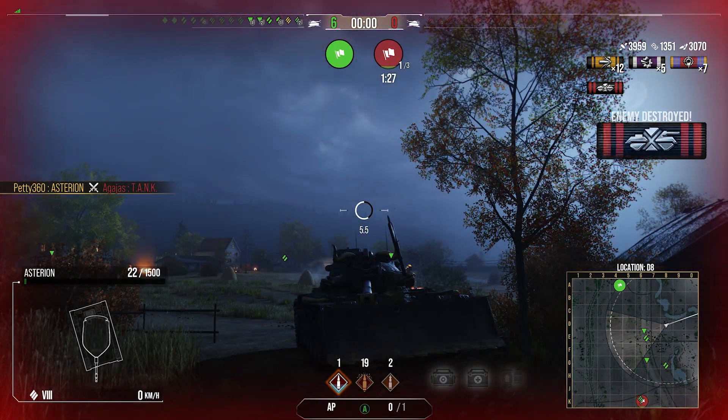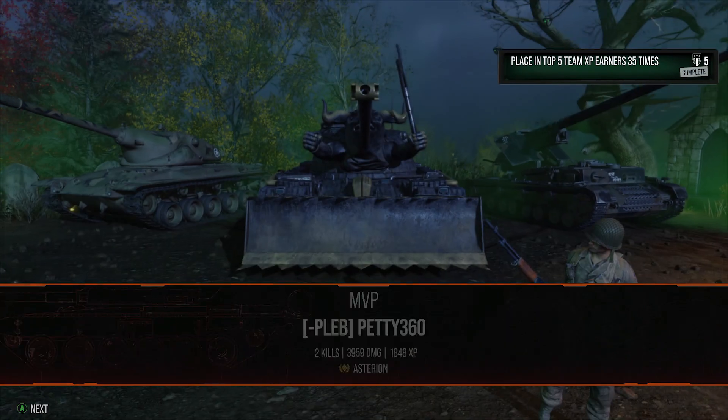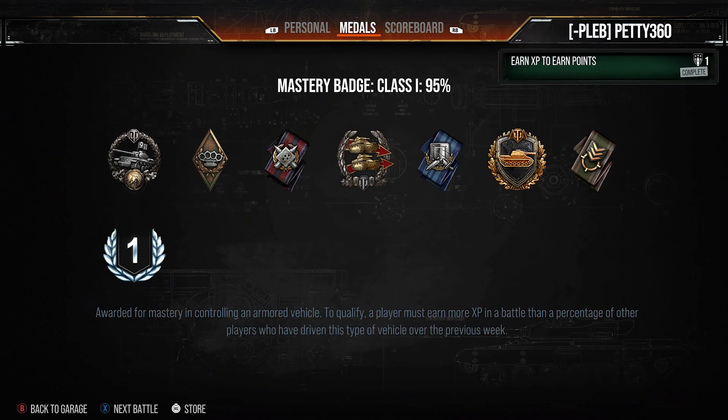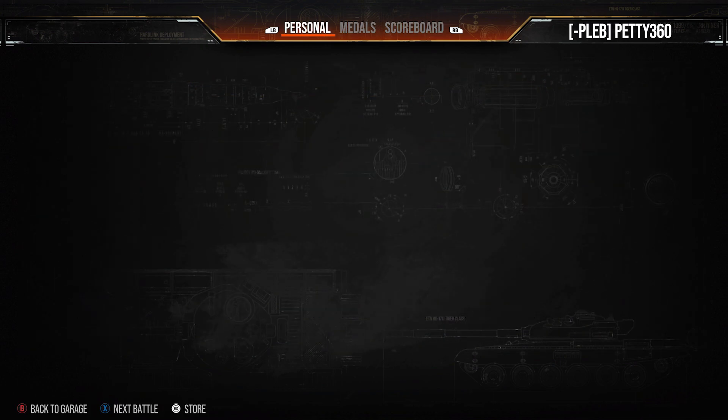We're at 3.8k damage with 1300 assistance and 3070 blocks. The enemy tank shoots down the HWK 12, meaning we're now in the driving seat to get that second kill of the game. We have to be careful — all he has to do is splash us to kill us at 22 hit points. But we get the shot in. We finish the game with two kills, 3.9k damage, 1351 base XP, and 1848 base XP — a damn nice game for the Asterion, earning a First Class. The Asterion is one of the tanks you can earn in the Halloween event, but I do think there's better out there — like the Inferno, for instance.